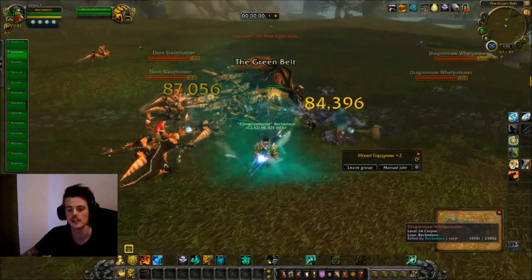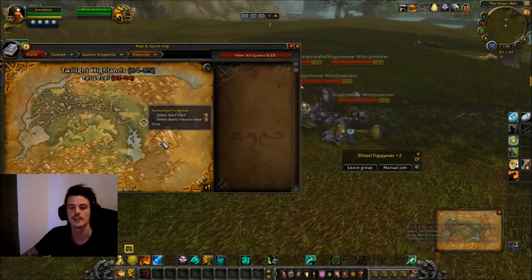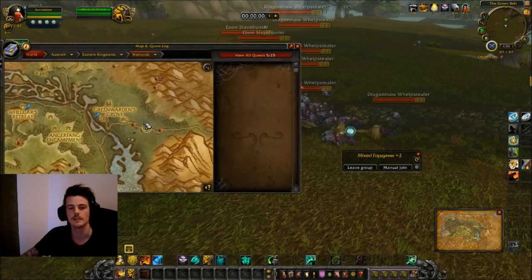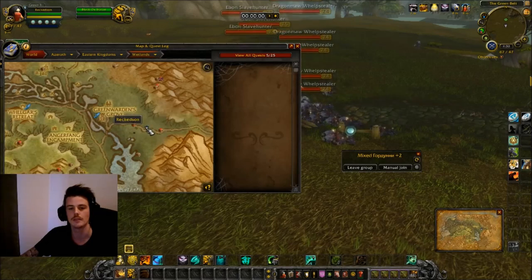When it comes to location, as I said it's in Wetlands and you want to be at this path leading to Twilight Highlands, in the middle of these two chests right here — basically in the middle of this pathway.